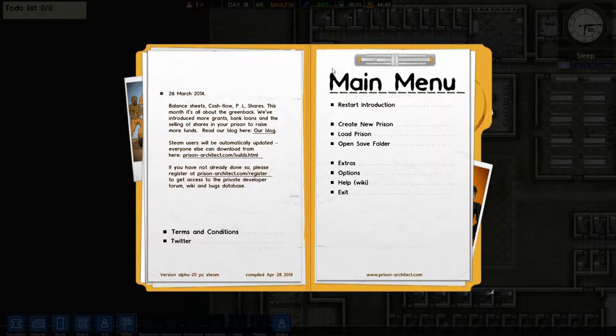There is a lot you can do here. You'll be automatically updated - they're still adding features. This is an early-ish alpha. The game is extremely clean, it's incredibly playable, but that doesn't mean there are no bugs. In fact, they're pretty well known for lampooning themselves over the bugs. When your billing point includes a private developer forum, wiki, and bugs database, you know you're going to have some fun.